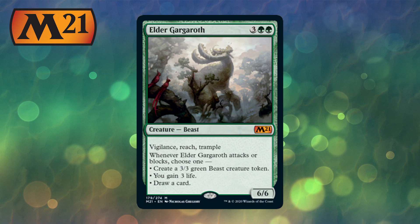This is going to be great for that mono green deck at the 5 mana stage. It dies to removal, yes, but a lot of creatures do. You're getting a big 6/6 for just 5 mana — it's under-costed. You get Vigilance, Reach, Trample, it can go over the top and block flyers. Whenever it attacks, you choose: create another creature, gain life, or draw a card. This is certainly going to see play.